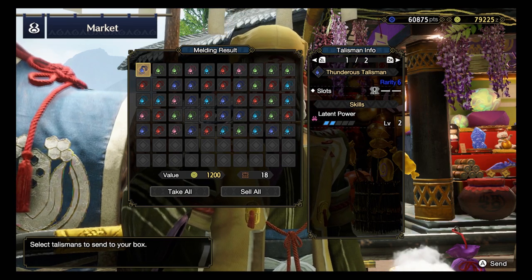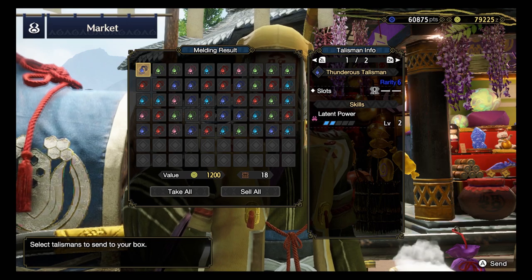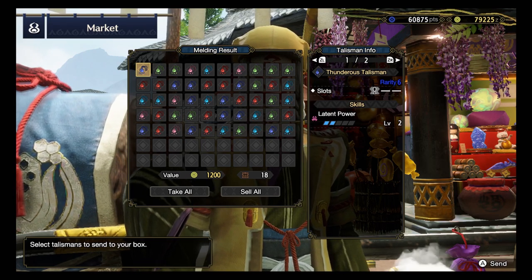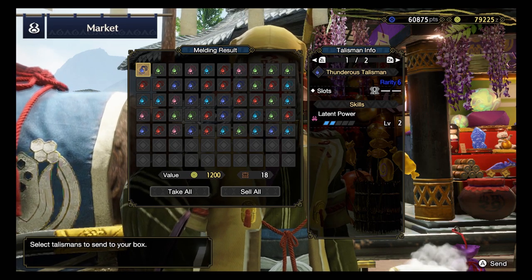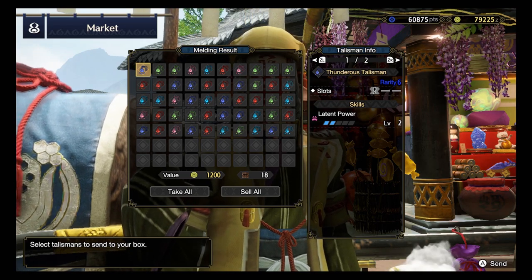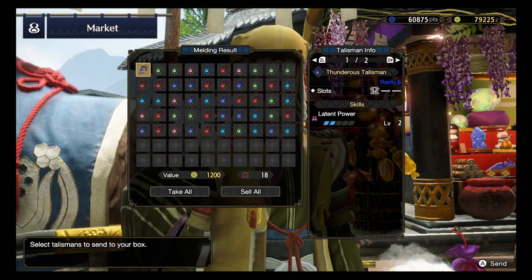Alright, how many Rarity 7 talismans do we have? The Rarity 7 ones are the rank 7 talisman and we have 13 of them! And the first one up is a rank 6, Rarity 6, Latent Power level 2 with a level 1 slot.